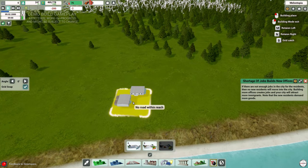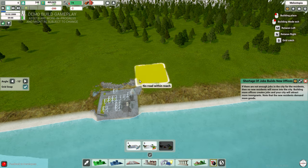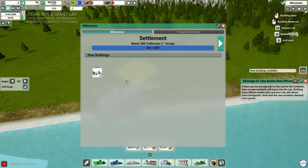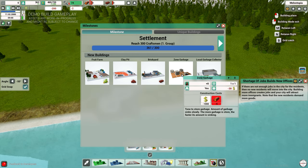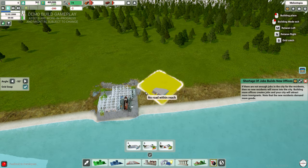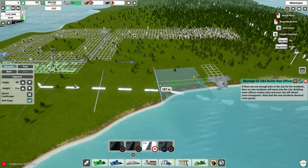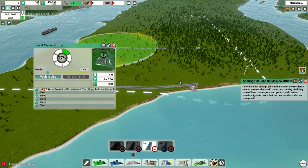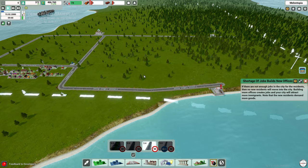Next we want to look at food, so we need a fishery. If you hit M or N you can rotate buildings, and there's a cool pivot-point snapping mechanic in the corner. We've just got an upgrade notification — we've unlocked a fruit farm, clay pit, brickyard zone, and garbage collector because we've reached 300 craftsmen. We only need one fishery for now. Connecting it to our main road ensures the courier can reach it, grab the fish, and bring it back to our warehouses.